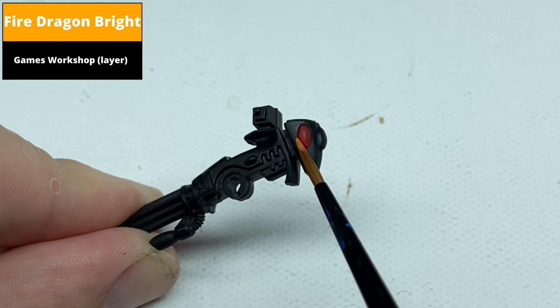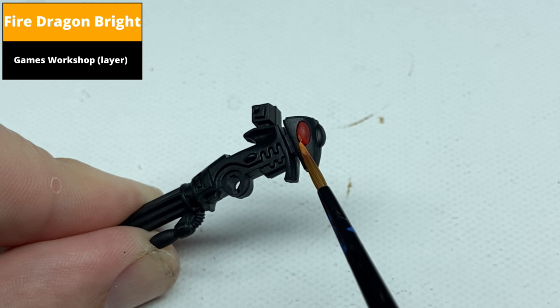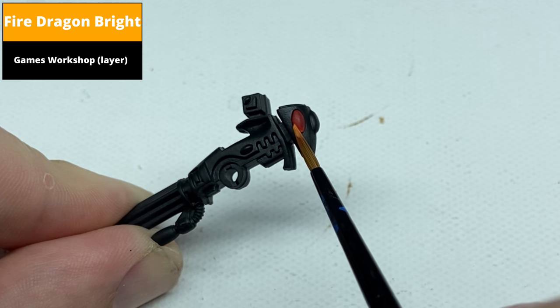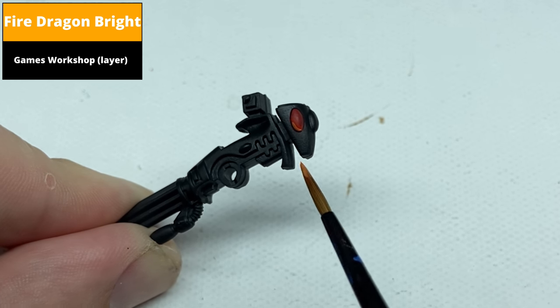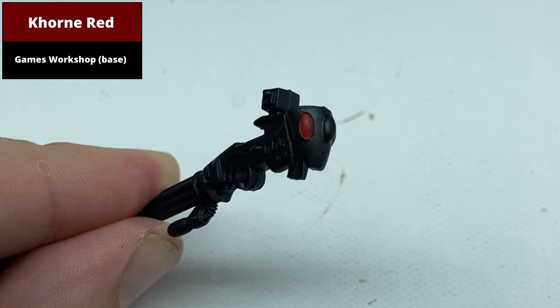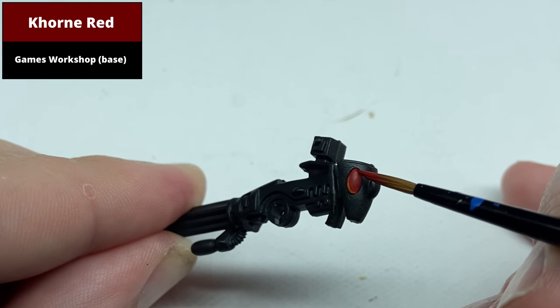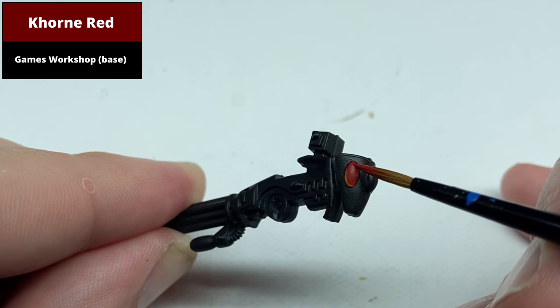Paint the bottom left corner in a smaller area now with Fire Dragon Bright, leaving the previous colour showing. Darken the upper right corner now with Corn Red. This is a slightly darker colour than Mephiston Red, but makes the jump to black in the next step less overt.